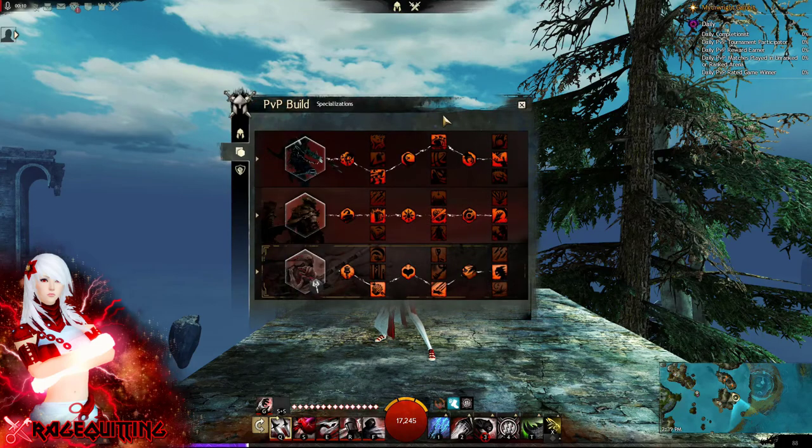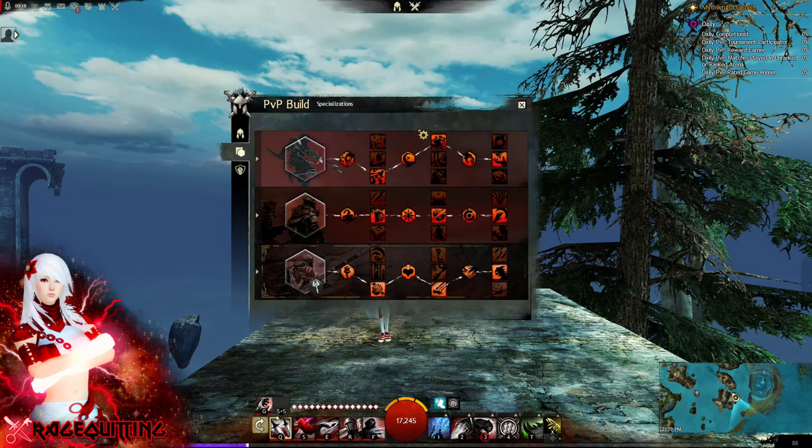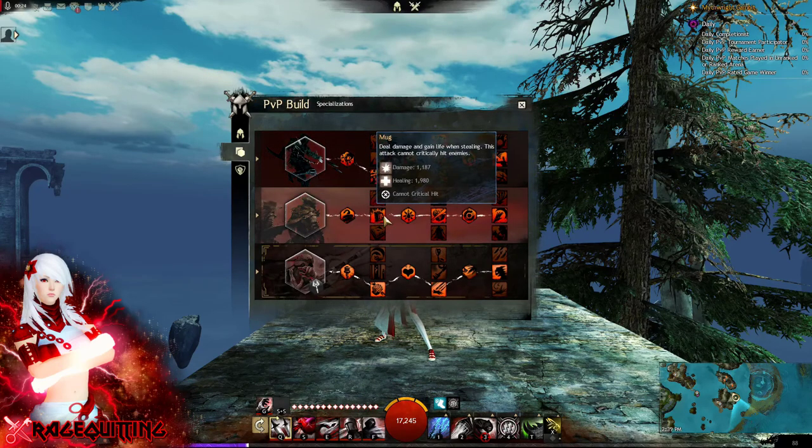The super meta way to run dagger pistols is with Trickery: Thrill of the Crime, Bountiful Theft, and Sleight of Hand. And then in Deadly Arts: Mug, Panic Strike, and Improvisation.